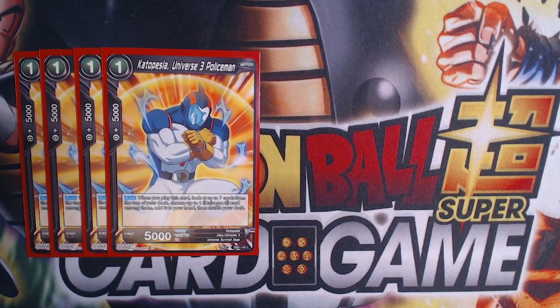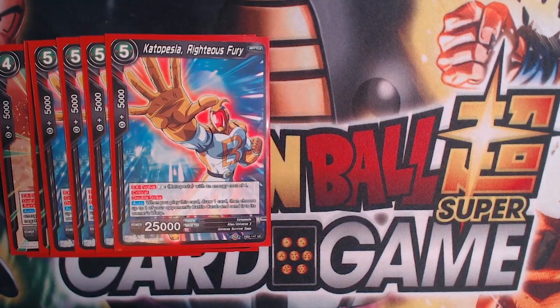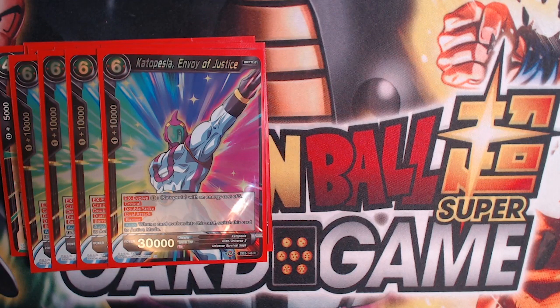Now we go into the fun part. We are also running the Kettle Pezla engine — we run four of each one. The one-drop is the searcher; it searches the top seven for a universe three card out to your hand and shuffles. The four-drop comes up for one on top of the one-drop: dual attack, barrier for one energy — you can negate a battle card's attack for less. Pretty decent part of the chain for the five-drop. The five-drop is the only really vulnerable one — does not have barrier, has current double strike. When you play it, choose one of your battle cards, KO it — or actually warp it — and you draw a card first. You can swing at this card first if they don't have a lot of removal, and then you go into the six-drop.